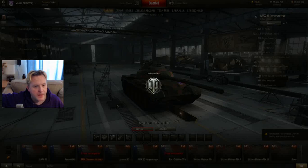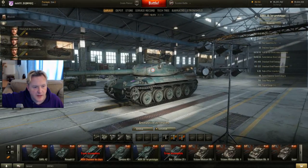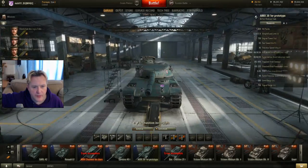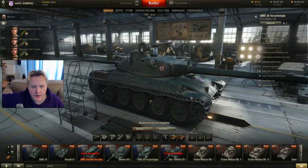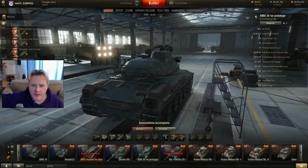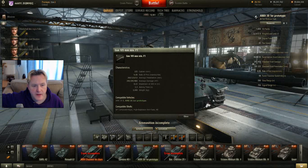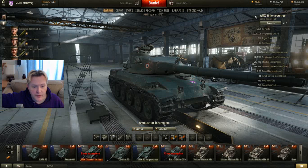Let's have a look at this bad boy. That looks really nice — very nice profile, with a nice machine gun on top. Let's have a look at the gun: 260, 320, 6.06, 390. Very nice. 0.33 and 2.3 — very, very nice indeed.